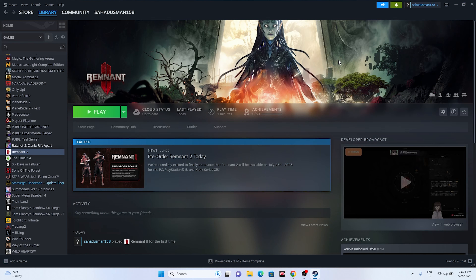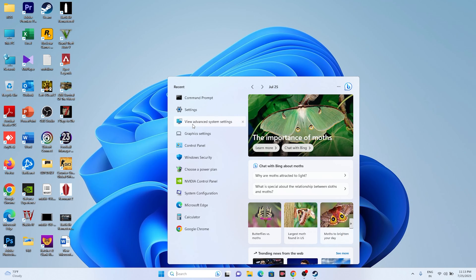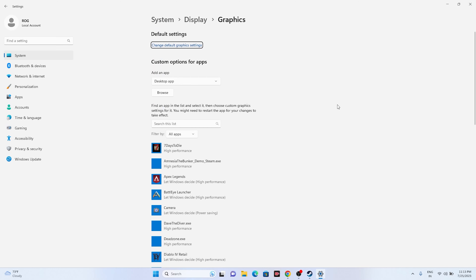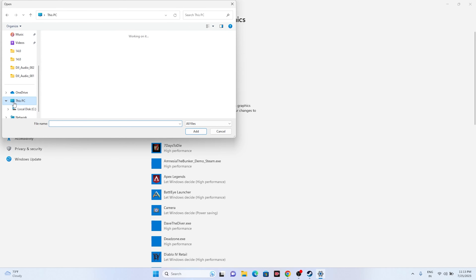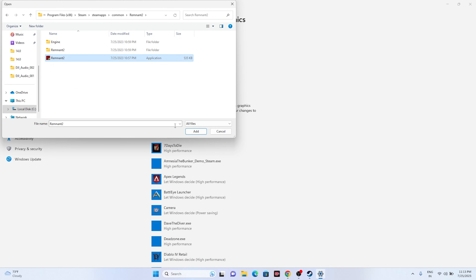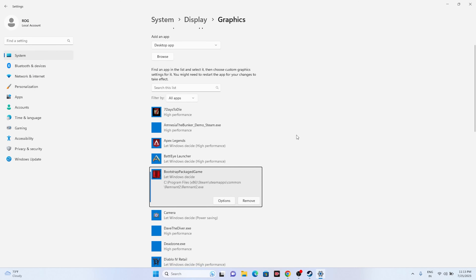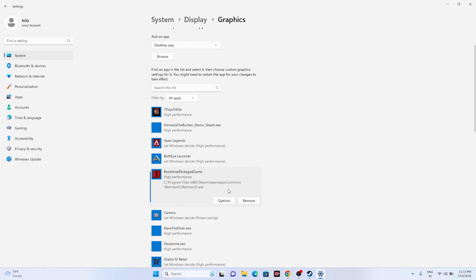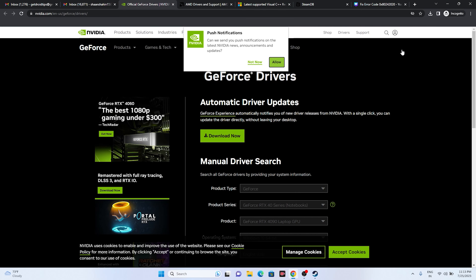Next, run the game on your dedicated graphics card. Go to Graphics Settings (search for it), click Browse, navigate to the Remnant 2 executable at This PC > Local Disc C > Program Files (x86) > Steam > SteamApps > Common > Remnant 2, add it, then click Options and set it to High Performance. Click Save, and try launching the game.